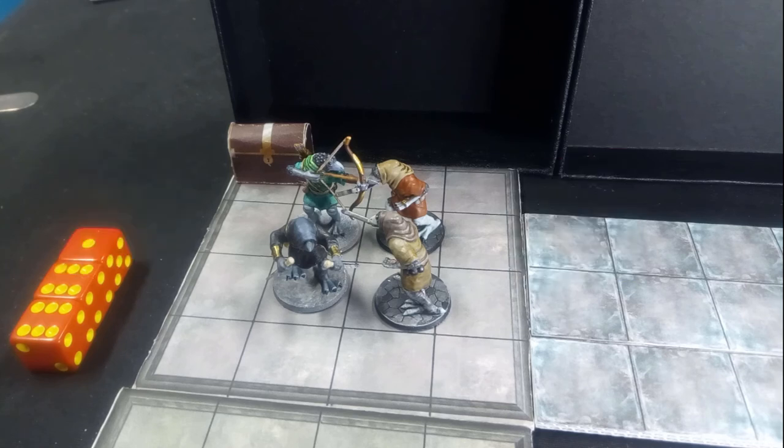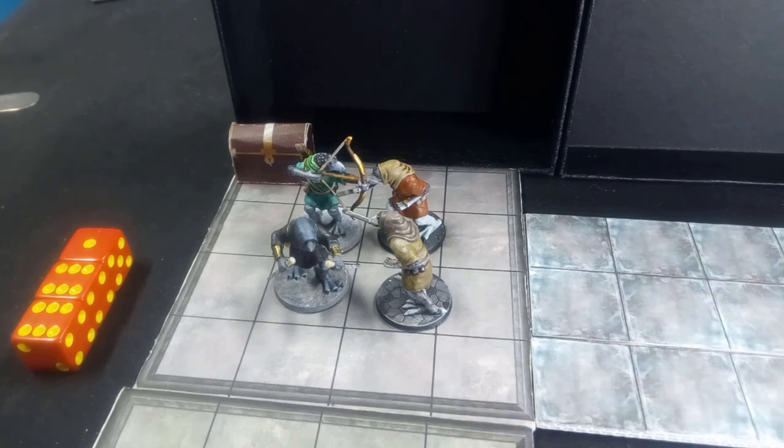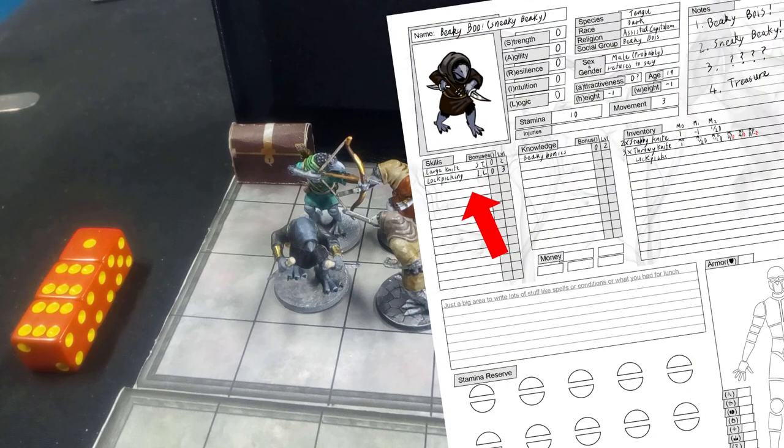When we left the group, they found a treasury-looking treasure chest but it was locked and more ghouls were on their way. This looks bad. The good news is that Sneaky Beaky — that's this guy — is pretty good at lock picking. Bad news is this is a six-pin lock of easy difficulty.